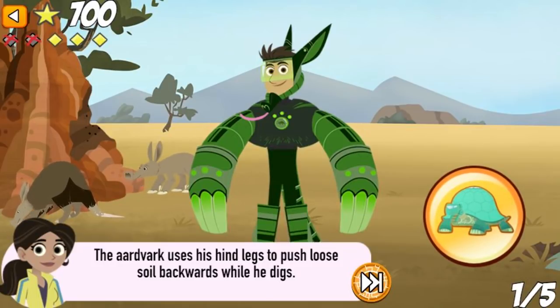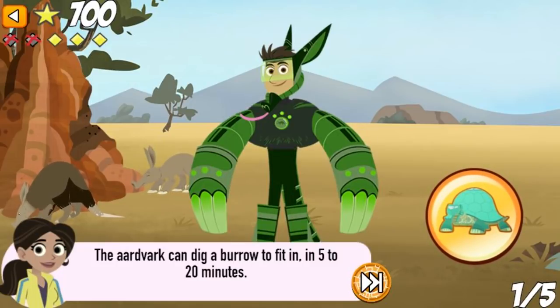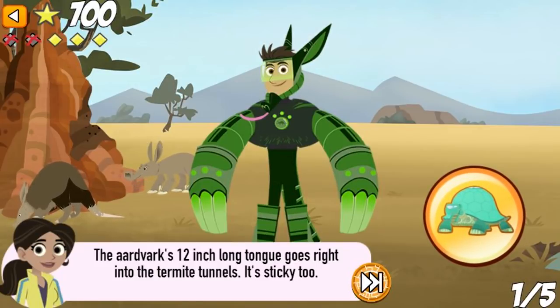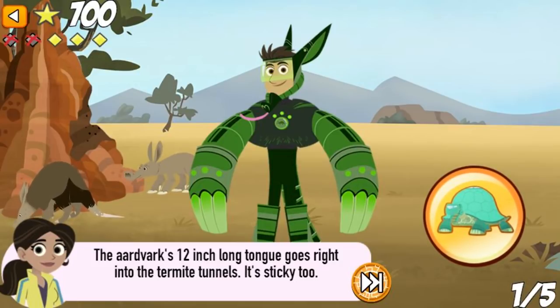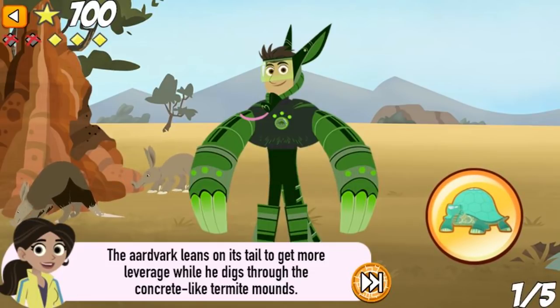The aardvark uses his hind legs to push loose soil backwards while he digs. The aardvark can dig a burrow big enough to fit into in just 5 to 20 minutes. The aardvark's 12-inch long tongue goes right into the termite tunnels — it's sticky, too. The aardvark leans on its tail to get more leverage while he digs through the concrete-like termite mounds.